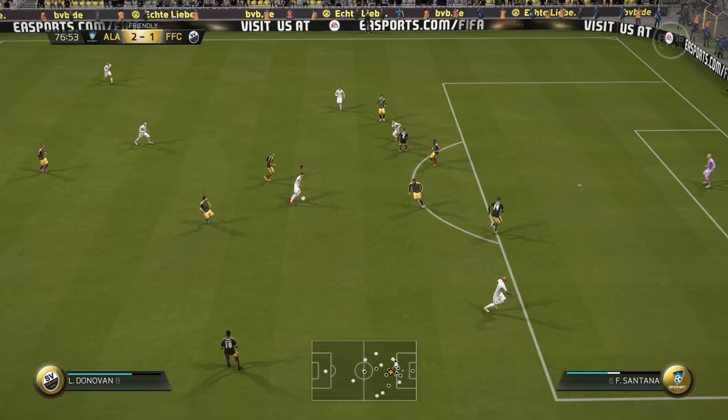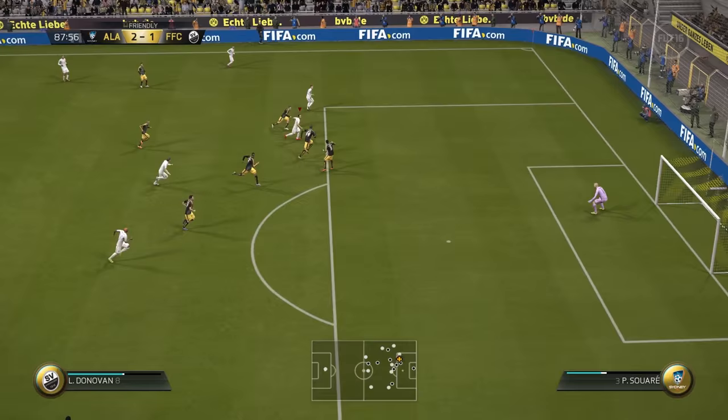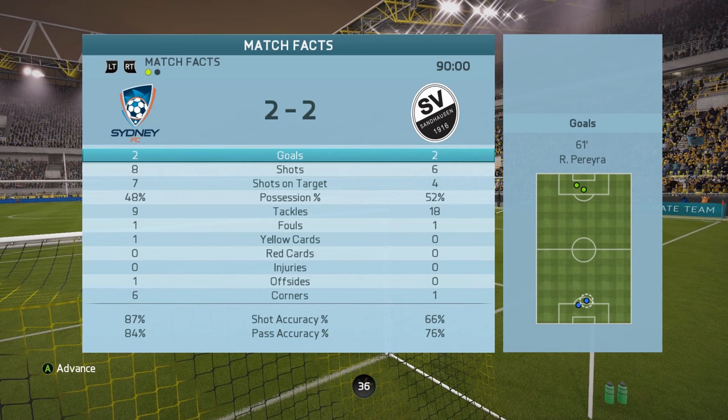Donovan trying a long shot from outside the box because nothing seemed to be working. He was the only one really creating chances in this game. Here he is again in the 87th minute — we're desperate for a goal. He's defending Donovan, knows my tactic, but Donovan just makes him miss a couple of times and he's not going to miss from there. In the 88th minute we tie things up and we're going into extra time.